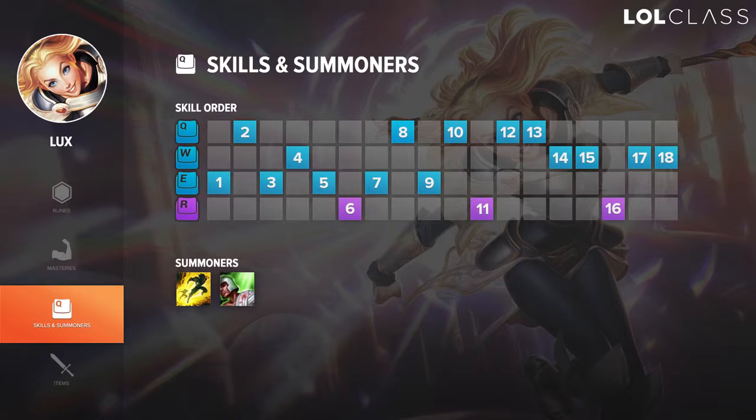For summoner spells, there are a lot of different options. I see some people in solo queue going Ignite, which is really greedy but you can make it work. Other than that, you generally want to be going Heal or Cleanse as your main summoners. And if you really like playing with Teleport, that can benefit you as well — it gives you a really strong early laning phase because it allows you to TP back into lane and help your teammates if they get ganked or if there's a big fight going on.